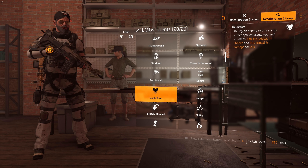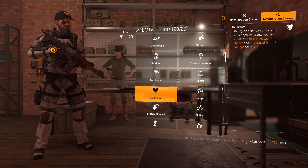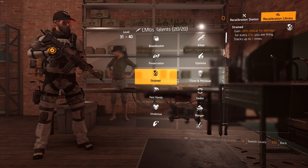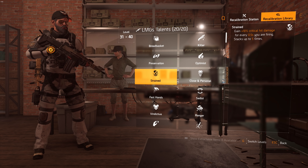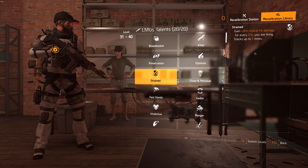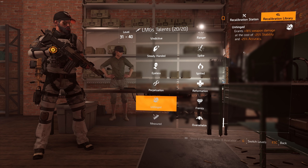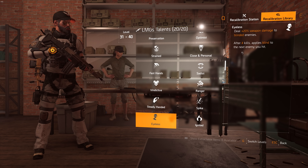Vindictive is great for support builds on AR, SMG, or whatever you play — it gives 15% critical hit chance and critical hit damage to your team for 20 seconds. Strained is good for pure damage on LMG; you fire for around 3 seconds and get 50 critical hit damage, which is pretty huge for long firing periods, though you lose the reload speed. Close and Personal I wouldn't recommend. Overall, Fast Hands is the main talent I'd recommend for LMGs.